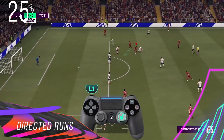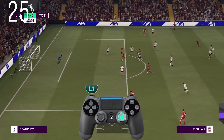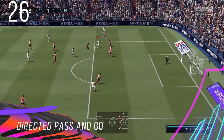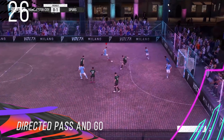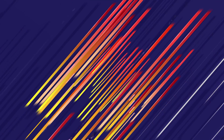Directed Runs: This is a new system where you press and hold L1 and then flick the right stick to take control of another player around you to make a run and beat defenders. Directed Pass and Go: This happens when you mix the directed runs feature with the passing options already in the game. You can do different types of 1-2s with players around you using a normal ground pass, lob pass, or even a through ball.